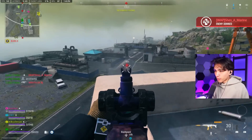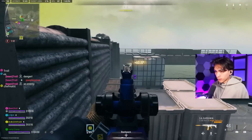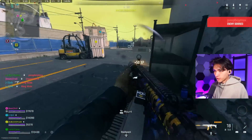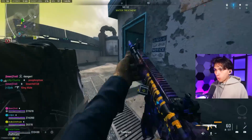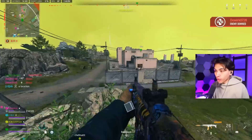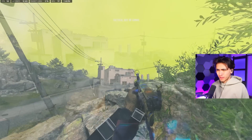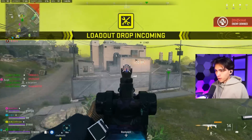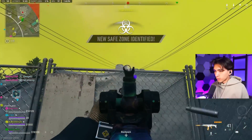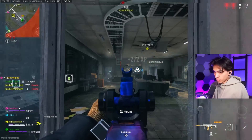Even without a sight we're hitting literally 90% of our shots right now. The TAQ-56 without a sight is magical. The bullet and suppressor combo is pretty much what's going to help anybody focusing on recoil get three picks just like that. It does not stand a chance — flanking with the TAQ-56 and controlling the recoil.